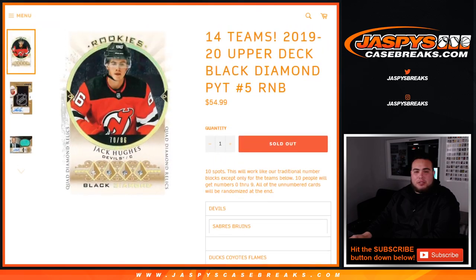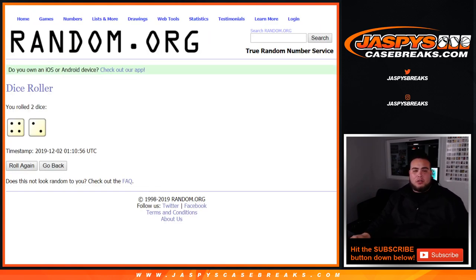We're going to randomize to customers in the break. Any unnumbered card that comes out first is automatically going to go to number 1. The second one that comes out goes to number 2 in the list — 3, 4. And we'll randomize the list of customer names and so on like that.